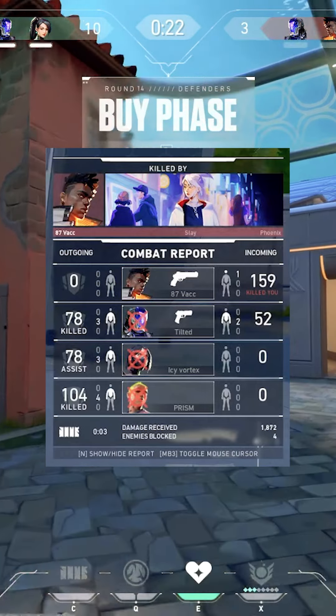Let's look at the damage report. We did 104 to Gekko through the smoke, 78 to Viper through that smoke as well, and we did swing K.O. and get him on the reload. Thank you for watching, and I hope that this can help you win some rounds.